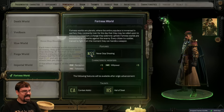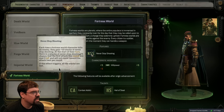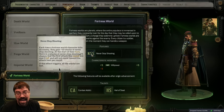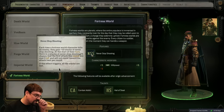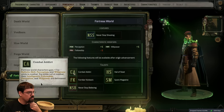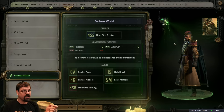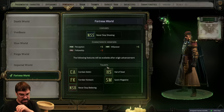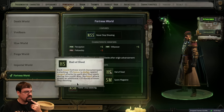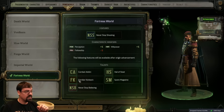Fortress World - never stop shooting. Each time a Fortress World character kills an enemy, they gain 10 stacks of never stop shooting. At the start of their turn, there's a stacks-percentage chance that the first attack this round will cost 0 AP and not count towards the attack limit per round. If the effect triggers, all stacks are lost. Combat Addict: Fortress World characters gain plus 7 to ballistic skill, perception, and willpower while in combat. While out of combat, their int, fellowship, perception, and willpower are decreased by 7. That immediately makes me not very interested because we want a character who's good out of combat at talking. Fortress World's characters gain a stacking 1% bonus to dodge against ranged attacks for each shot made during that round. This is like the gunner home world.